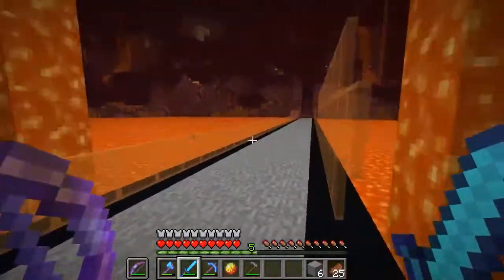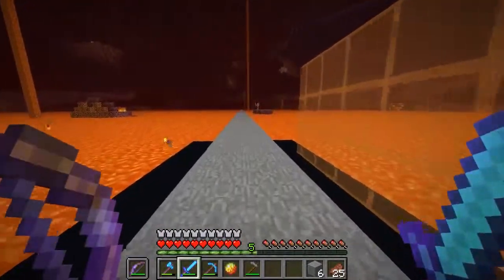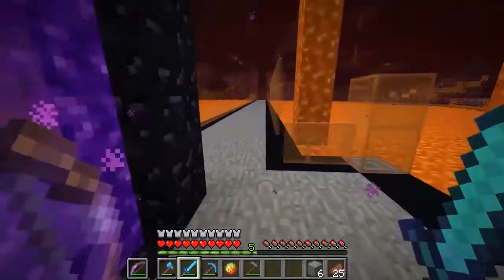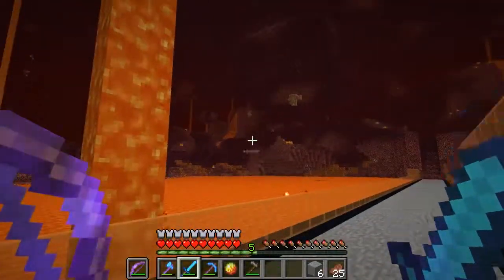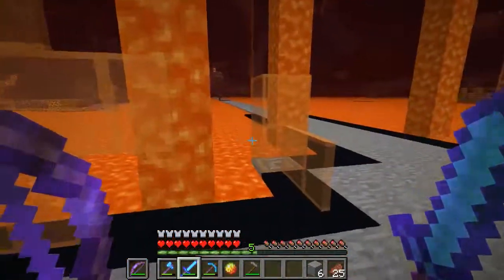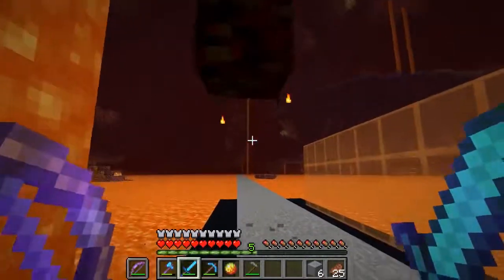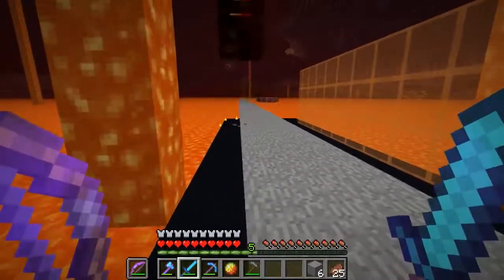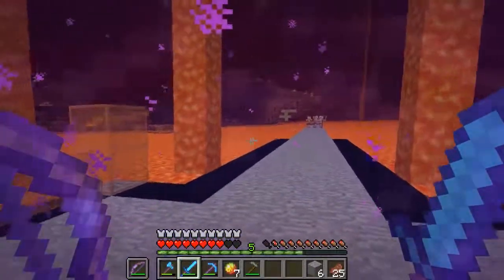Right now we just have it going off in all four directions from here - this is going to be our main spawn area. We've actually moved the community area from where it was in the last episode. All of our bases are kind of going off in the distance - I'm a little bit off in this direction, Ruler has his over there, Russo is off in this direction, and I think Chaos is off in another direction. Let's go check out the community area.